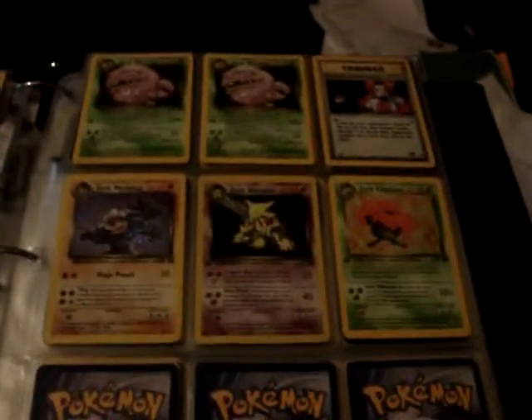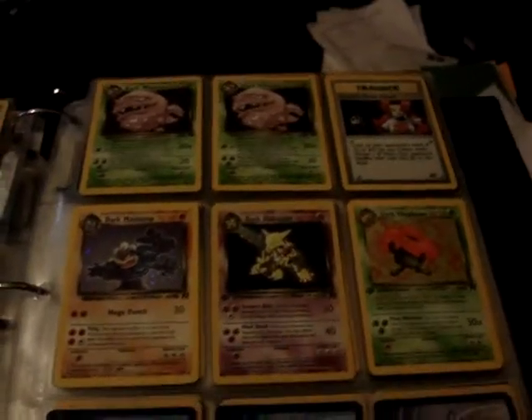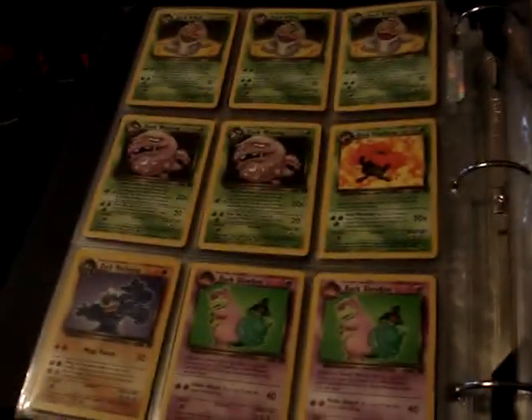Team Rocket hollows — these two are first edition. Team Rocket rares, and Team Rocket first edition rares.